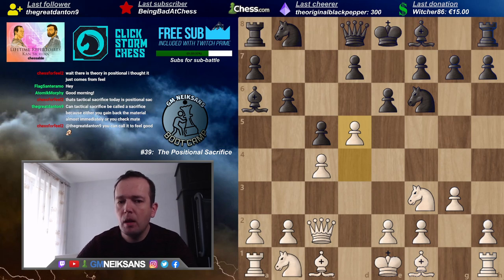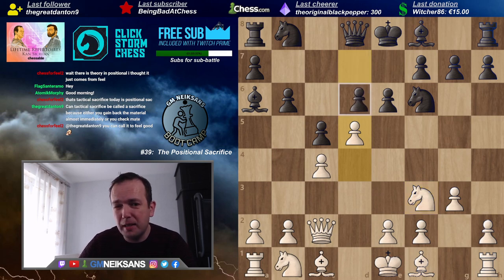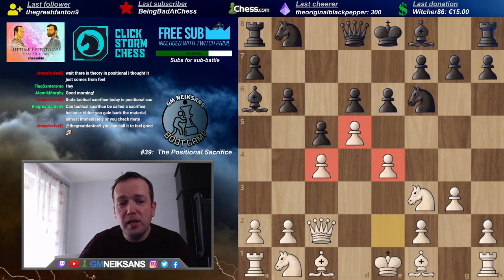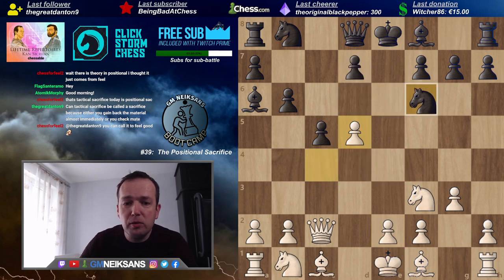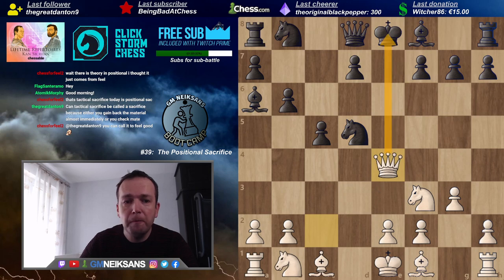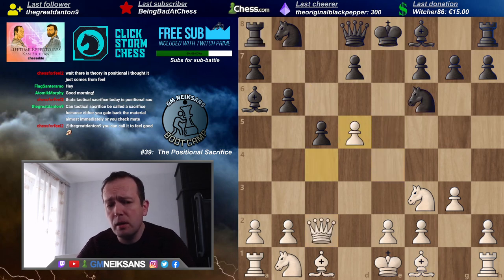White played d5 — not yet a sacrifice, but White is already aiming with e4 to establish a considerable space advantage. Black has to do something because if he plays d6, then after e4 it's safe to assume that because of this bishop on a6 and Black's slight lack of space, he is clearly worse. Knight takes on d5 is impossible because after queen e4 check, White wins something. But now Black plays bishop b7.